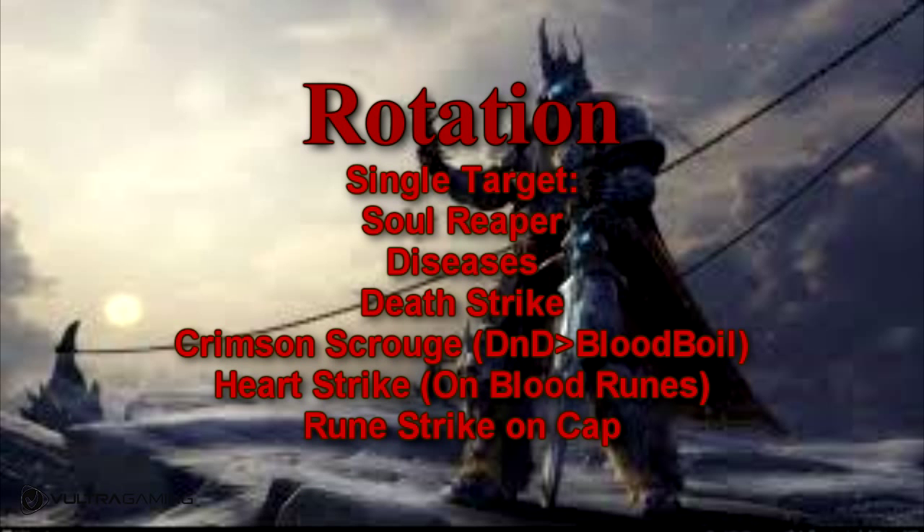As for your rotation, for your Single Target Rotation: you want to be Soul Reapering when your target is below 35%, using your Blood Runes on that. Keep your diseases up — first apply them with Outbreak, and thanks to our passive abilities we can use Blood Boil to refresh diseases on targets. Make sure you don't let them drop off until Outbreak's back off cooldown. Use Death Strike with your Unholy and Frost Runes and Death Runes. Crimson Scourge will proc most of the time — use Death and Decay on Crimson Scourge whenever you can, then Blood Boil. Until the target is below 35%, use Heart Strike on your Blood Runes but save Death Runes for Death Strikes, and use Rune Strike if it's going to cap.